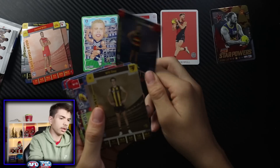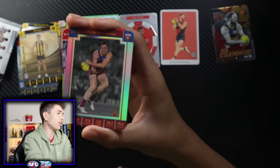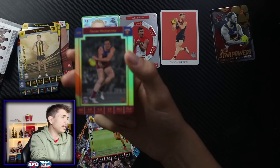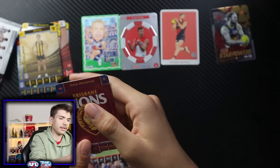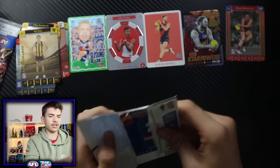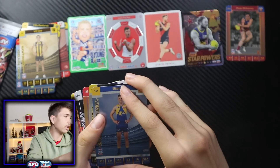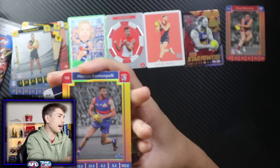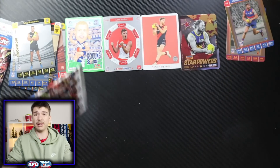Pack four: Rory Laird Silver, Will Day Silver, and a gold card. These gold cards are technically still good — I'd be happy getting one of these in a pack because they're one in every 12. They're not too dissimilar from gold cards in previous years, but I like the embossed style and the shine. There's also a code at the back. Pack five brings another gold — another Elliot Yeo. I swear I've already gotten the Elliot Yeo and Nankervis. But then we get Marcus Bontempelli — that is a great gold to get. He's one of the guns of the competition and I think he's the highest-rated player in AFL 23.